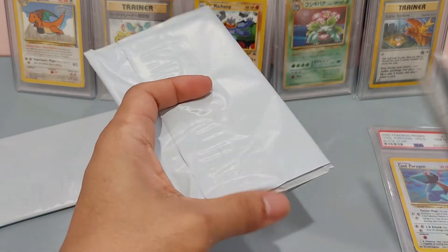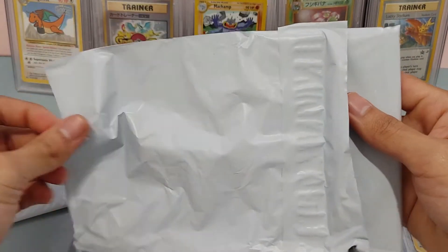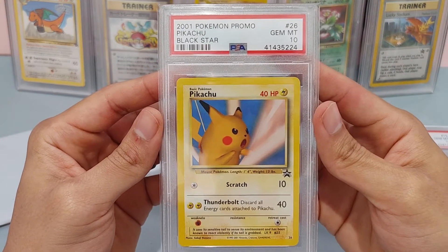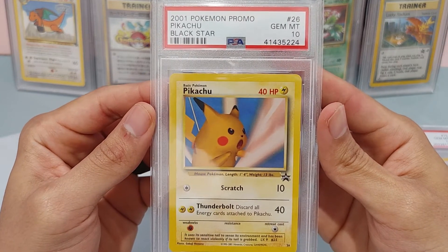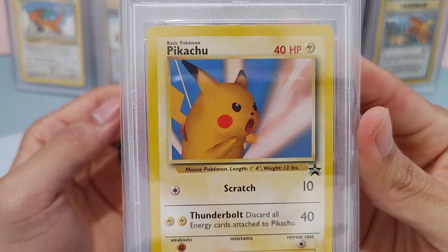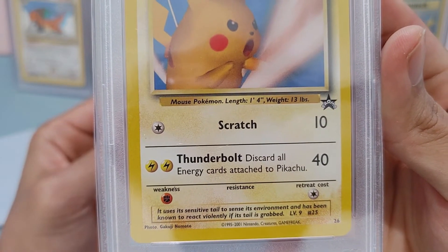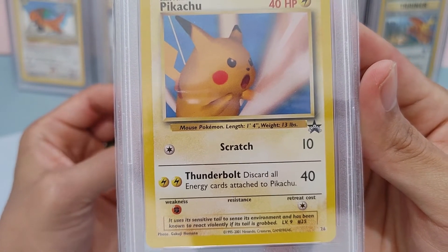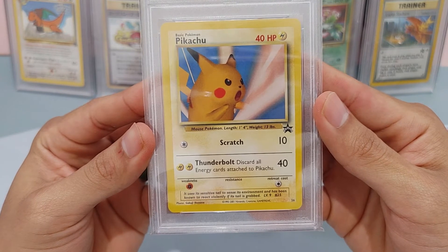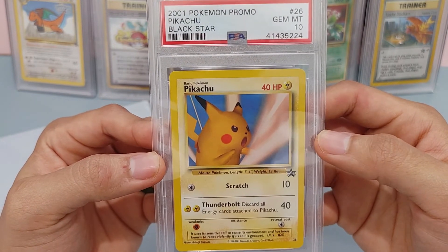Let's open up the other ones — I'll use my scissors this time. A 2001 Pokemon promo, Pikachu, Black Star Number 26, PSA 10 — a very nice-looking card. Scratch, and Thunderbolt: discard all energy cards attached to Pikachu, 40 damage. This card was a Wizard Black Star promo released through the Pokemon League in August 2001.